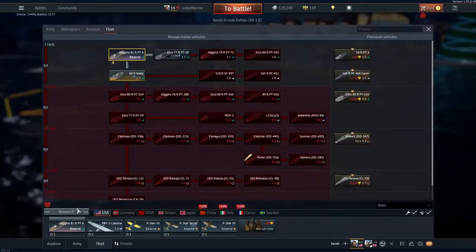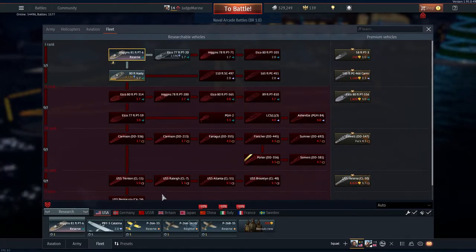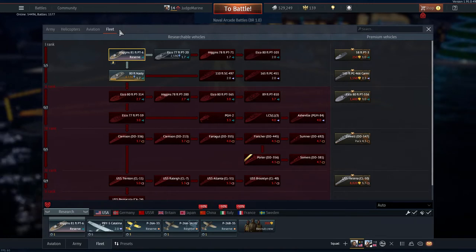If I just load up the tree for boats — where will submarines be on this tree? Will they be at the bottom, like a 7th rank? Or will we see a whole new branch, like helicopters have got one? Will we see submarines get that same treatment?